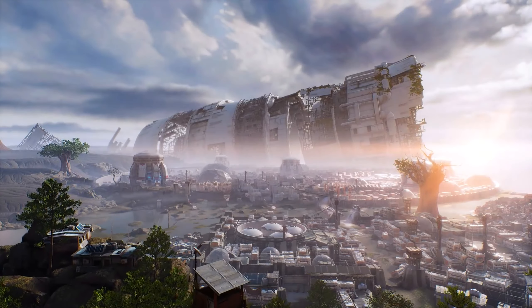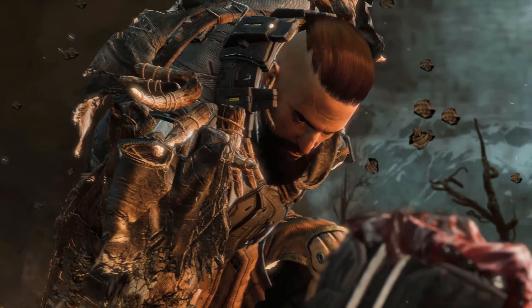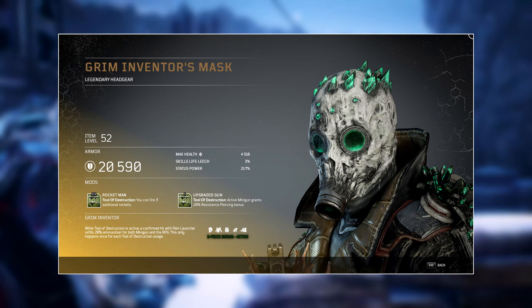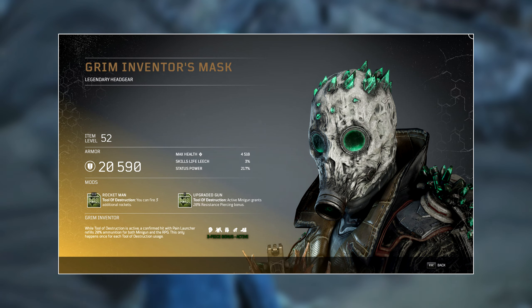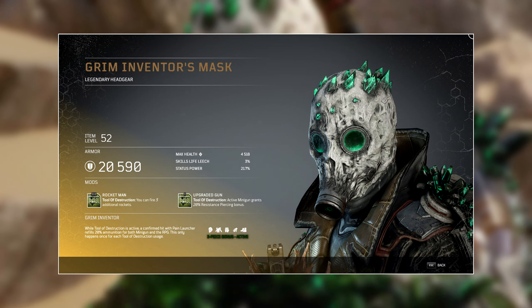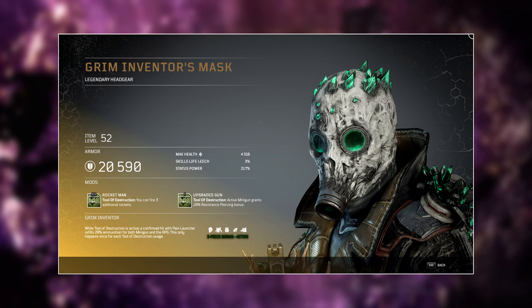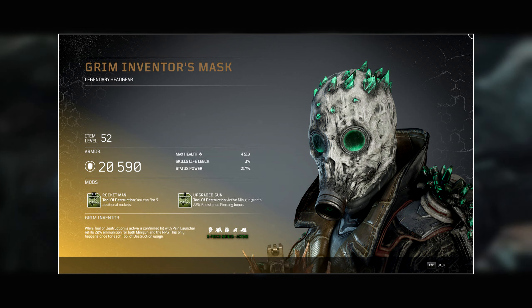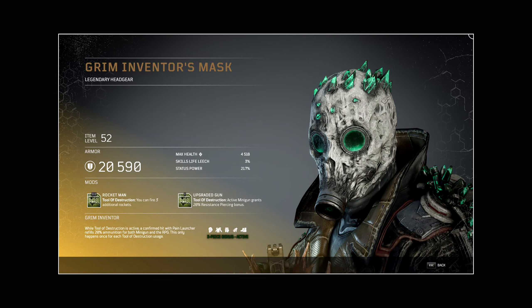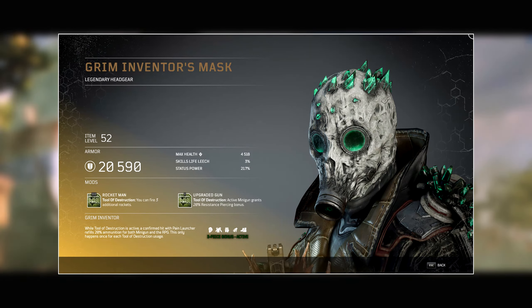This is a pretty unique tier set bonus because both abilities actually synergize with each other, but it also forces you into using both abilities or the tier set bonus is completely useless. First we have the Grim Inventor's Mask — the tier three mod is Rocketman for Tools of Destruction, allowing you to fire three additional rockets (RPG only). Three additional rockets is pretty significant since the ability doesn't seem to have a ton of ammo. The tier one is Upgraded Gun, which grants 20% resistance piercing bonus while the active minigun is in use.